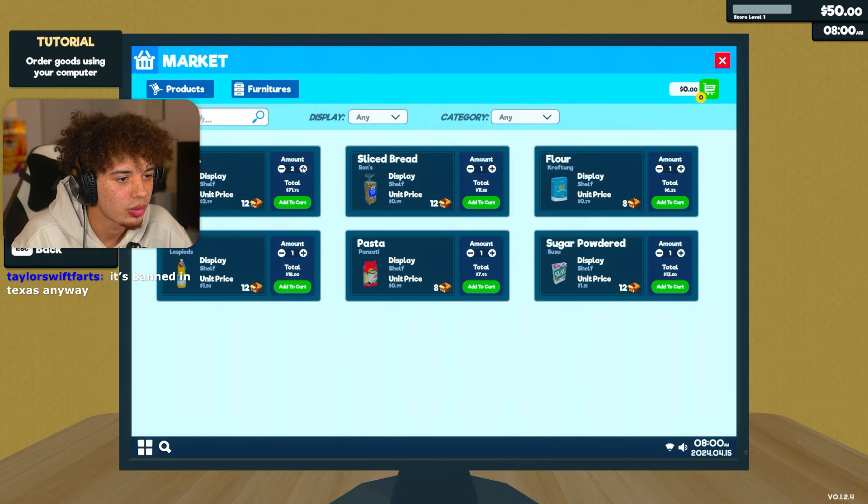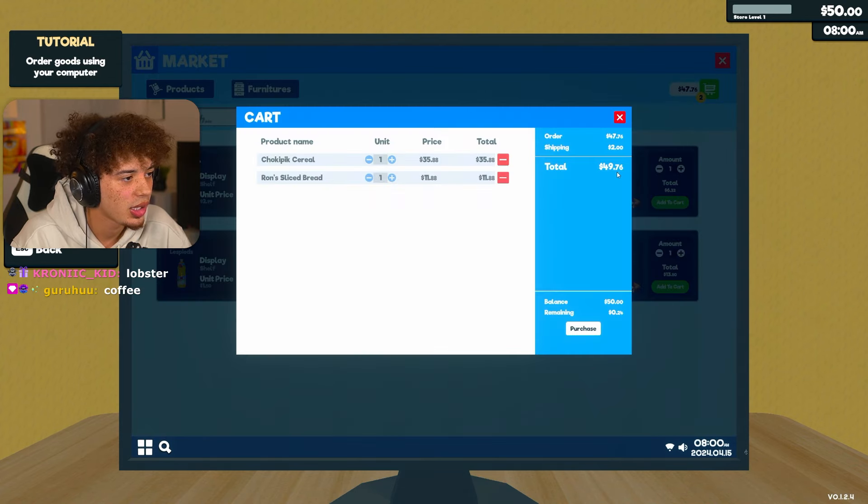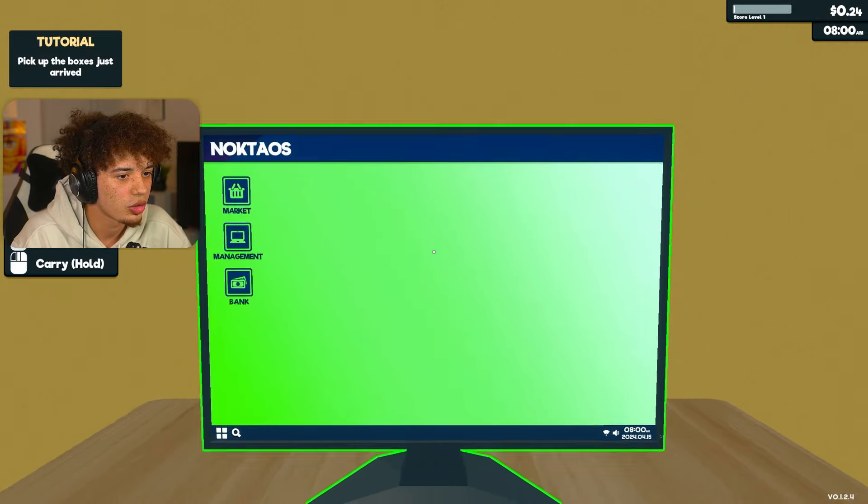I think we got to go with some cereal. That's $35 though. I'm thinking we do cereal. Cereal, bread, and then... I think we can only do cereal and bread. We only have $50 and that's $47. Lock it in. $49.76 after tax. Boom. Alright, our first order for the store.